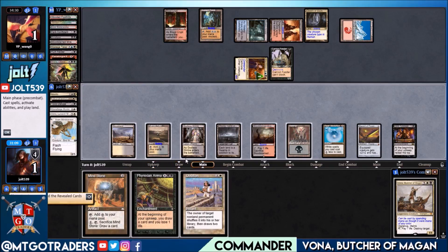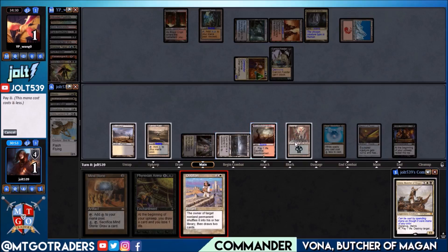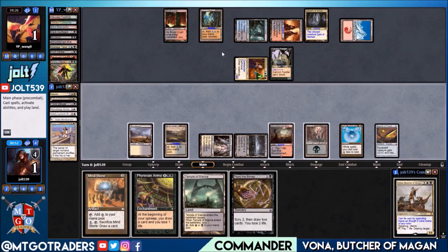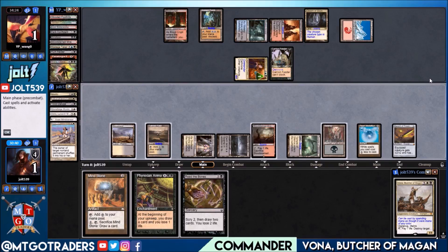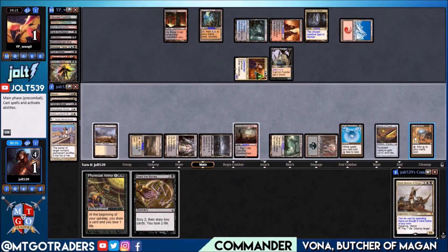Dark Tutelage flips Oblation. If we draw Exsanguinate that'd be perfect, but we need to draw cards and can't swing in with Vana. Let's go for Oblation on Dark Tutelage — that sounds good. We draw Phoenix Song and Read the Bones — not exactly it. Get down Temple of Silence. We're at one life — I don't think we're going to be able to get Exsanguinate at all. Both sitting at one life.